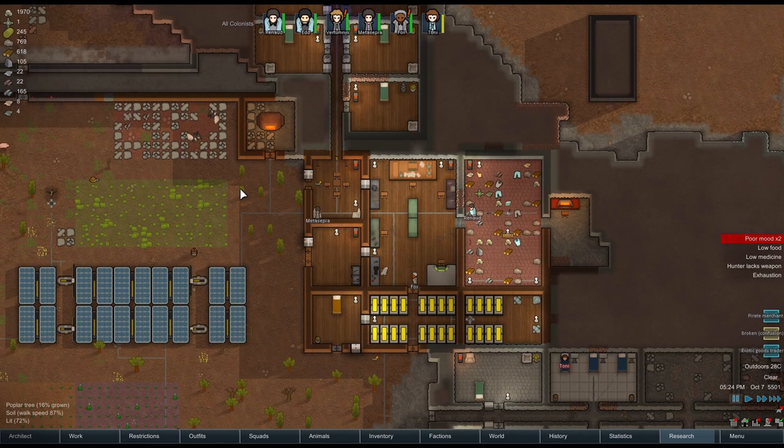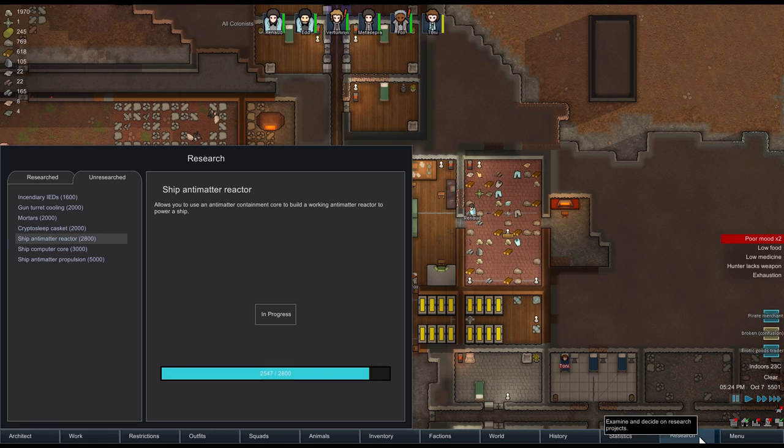Metasapier can get her new bionic leg - woohoo! But anyway, that's going to be for the next episode. I really hope you liked the episode and seeing me sniping cheesily at that poison ship. I'm very glad we managed to get through that without too many casualties, because the raid that came before it was absolutely dire. Hopefully we'll be able to start getting the base a bit cleaner, maybe get some more people in the base, and continue working towards our goal - researching. We're very nearly there on the ship computer core, antimatter propulsion, and sleep caskets we need to get off the planet.